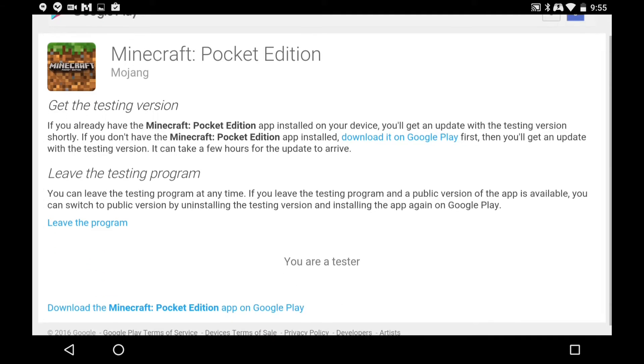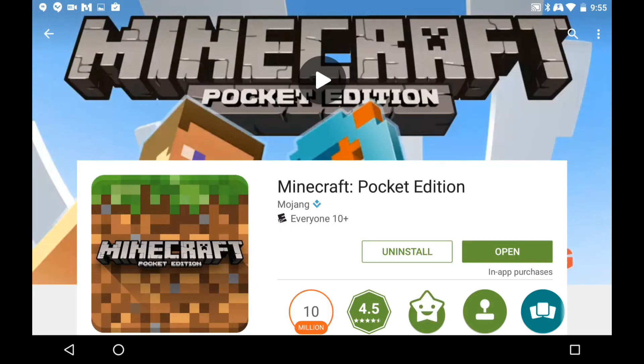Scroll down a little bit — right here it says 'You are a tester.' For you guys it'll say 'Become a tester' if you're not already. If it already says you are a tester, you're good to go. If not, click 'Become a tester,' and once you do that click 'Download Minecraft Pocket Edition' on Google Play. For me it says 'Open' — for you it'll say 'Update.' Click that.